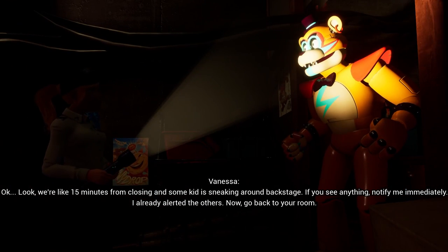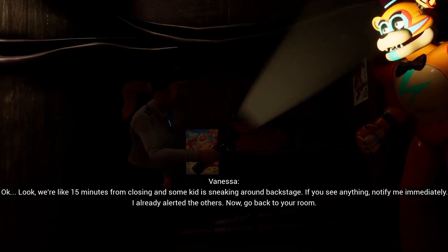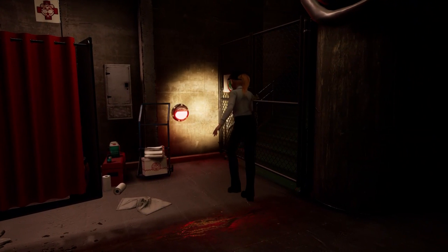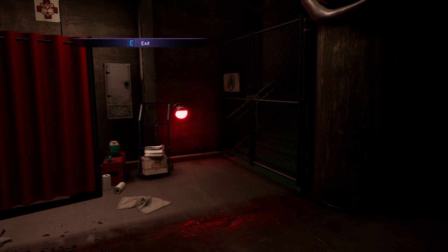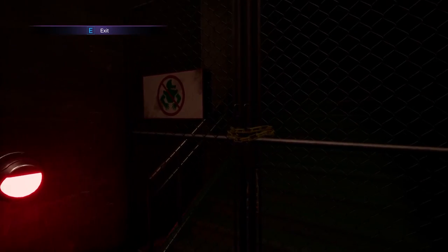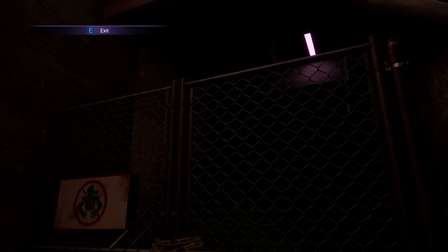Once Vanessa's done chewing out Freddy for being a bad boy and collapsing on stage, she turns around and walks past where you're hiding in the curtain. Not surprisingly, she just blips out of existence, which is pretty obvious to the player, because when they come out, they'll see that there was no way she could have gone anywhere.